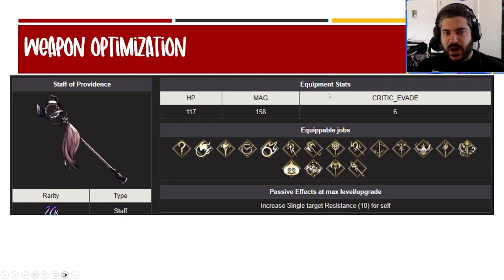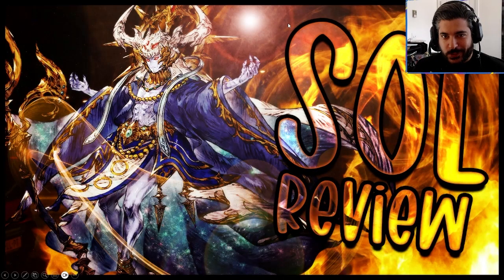From a TMR weapon perspective, Staff of Providence is interesting: 10 unit res, which is very valuable particularly against Alaya whose main ability scales on unit. You can choose between 8% strike res or 10% unit res. Alaya will cleave through 60% of the strike res due to penetration, but she'll cleave through none of the unit res — it's fully impenetrable. So there are a lot of options to choose from.